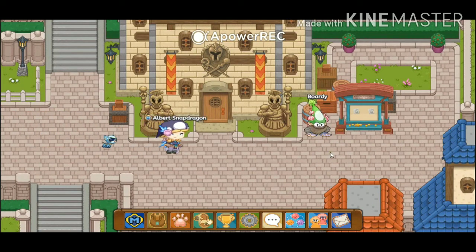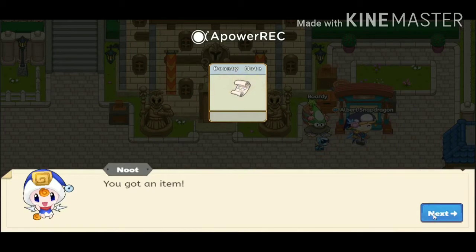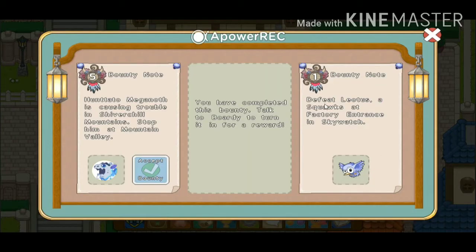Now you have to click on the board that is next to the bounty. You can see how many bounty points you can get by battling that monster. Five and three are for members and one is for non-members. Now click on accept and you will get a bounty note.